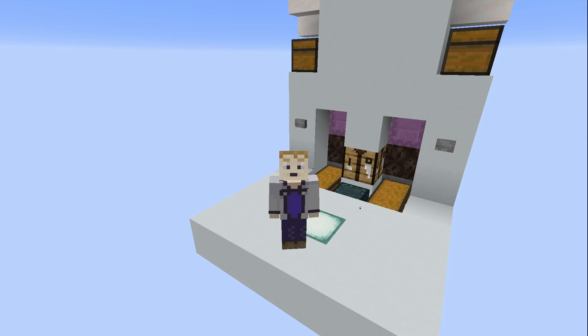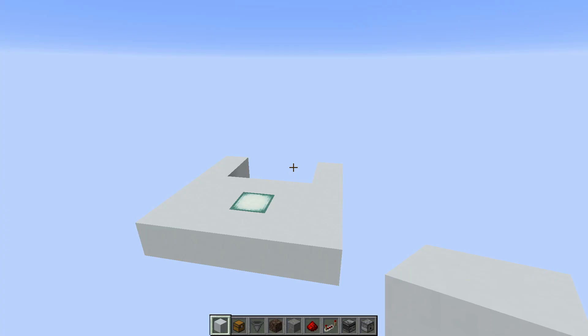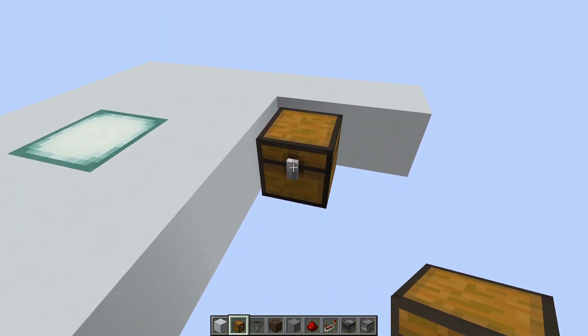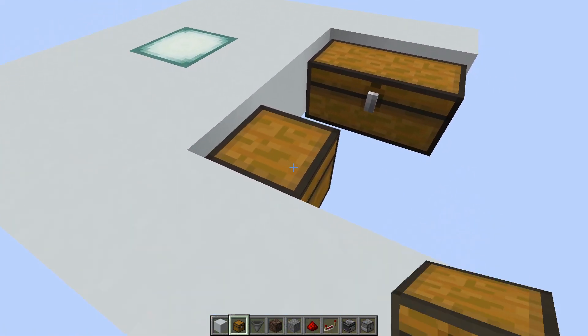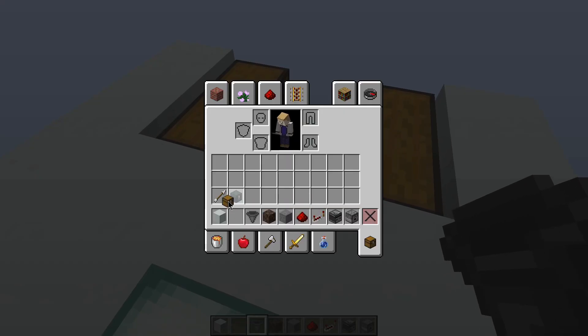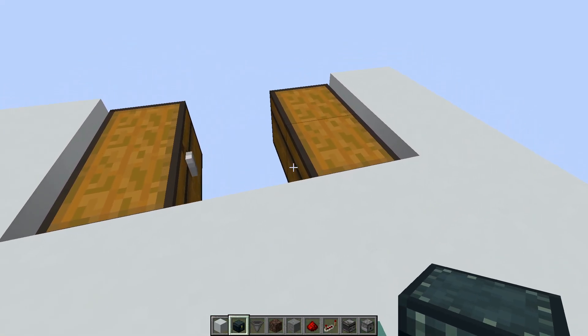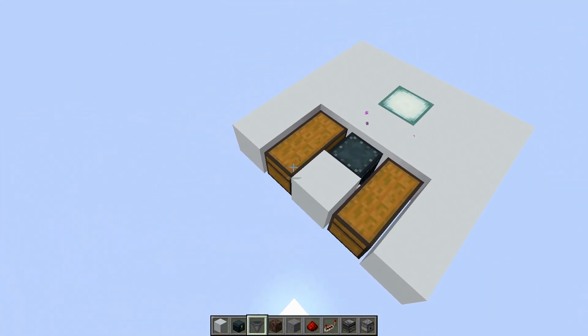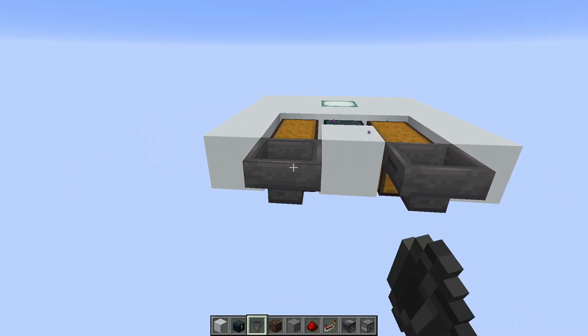That also makes the system quite a bit more simple and easier to build. We'll start at the floor level. I like to put the chest into the floor level, so place a double chest right here — single chest doesn't really matter — and it's always useful to have an ender chest out here, so right here would be a good spot. Put a solid block between them and then hoppers out of the back of both chests.